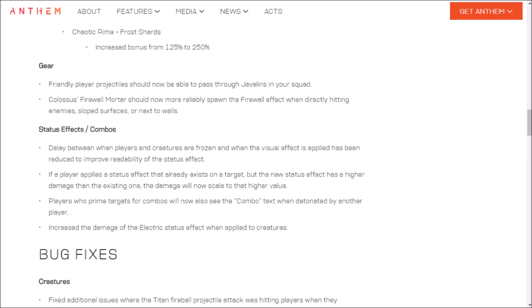Gear updates: Friendly player projectiles should now be able to pass through friendly javelins in your squad — finally. The amount of times I used my Colossus ultimate and an interceptor ran straight across. Highly annoying. Colossus Firewall Mortar should now more reliably spawn the Firewall effect when directly hitting enemies on sloped surfaces or next to walls. Good stuff.